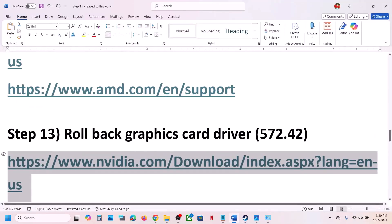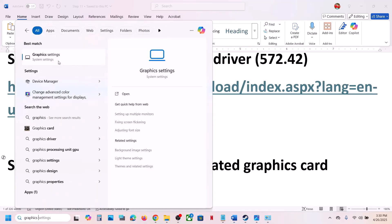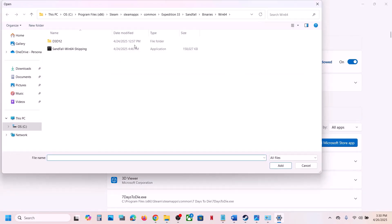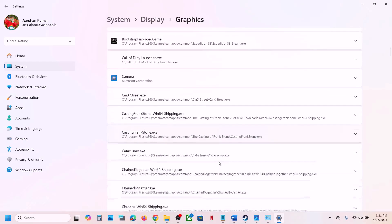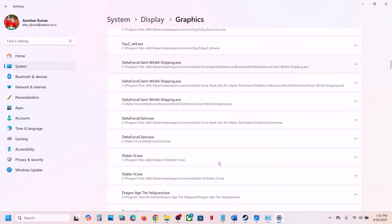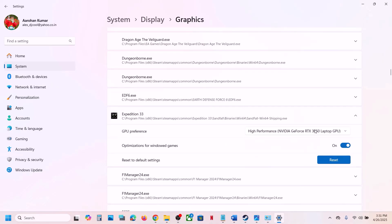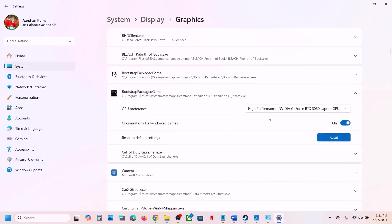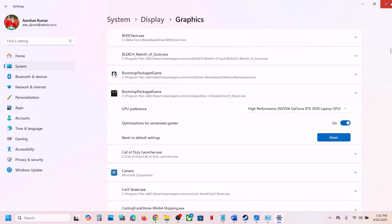The next step is to run the game on the dedicated graphics card. Type 'graphic settings' in the Windows search box, click Graphics Settings, click Add a Desktop App, browse to the game installation folder, select the game EXE file, and click Add. Once the game appears in the list, click on it, select High Performance, and choose your graphics card. Do the same for the first EXE file, selecting High Performance with your Nvidia graphics card.